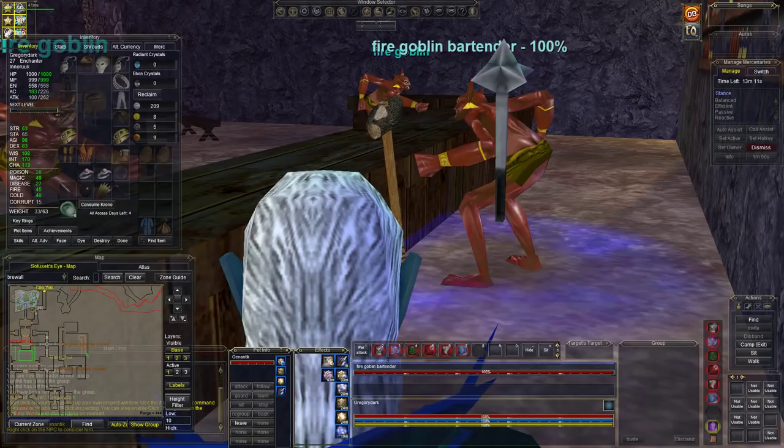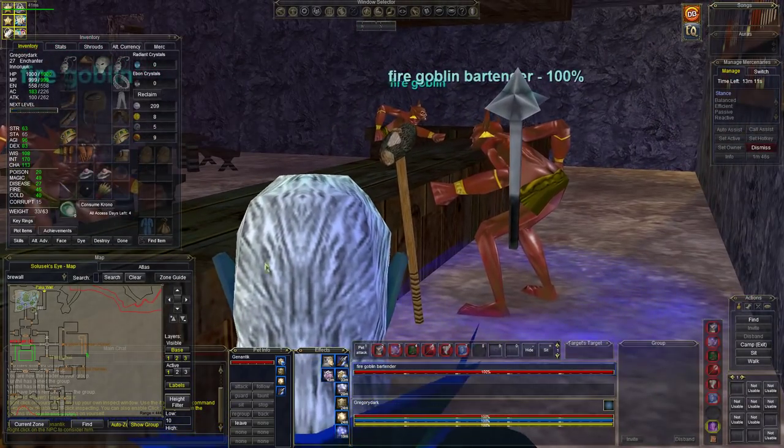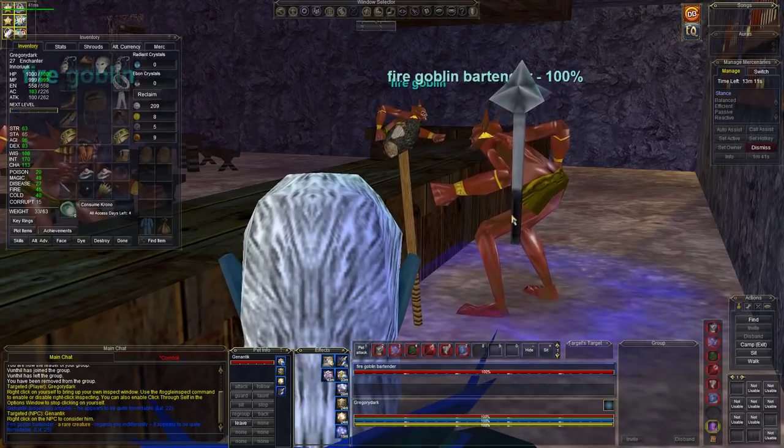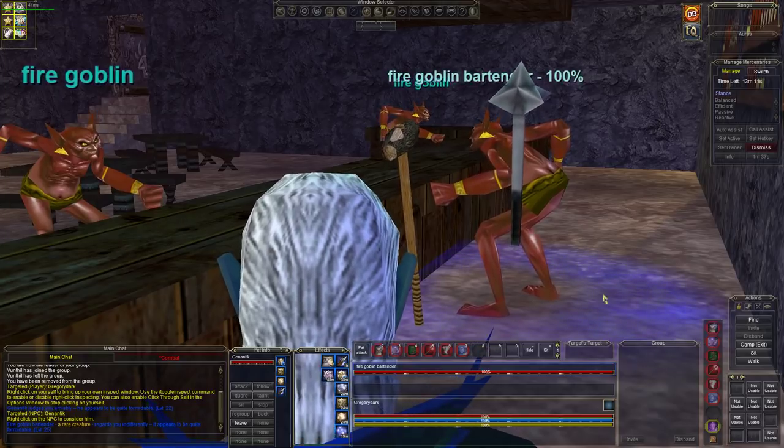Now the reason why I say this is the easiest camp in the world is because these two other guys at the bar are so drunk that they can't see you or don't want to see you. So all you have here is the goblin bartender. It really has to do with the wall here — it's an imaginary wall. You can go over but they can't see you. Anyway, my pet is weaponized. The goblin bartender is level 25 and he is a rare creature. We're level 27.